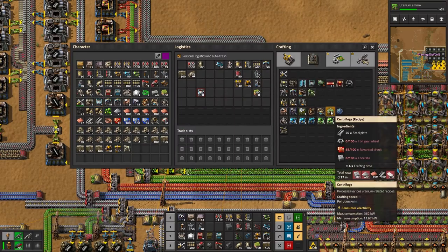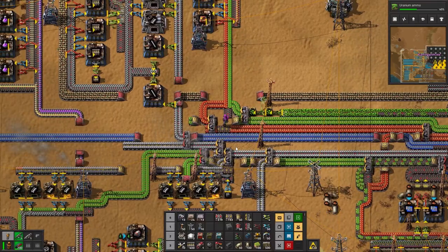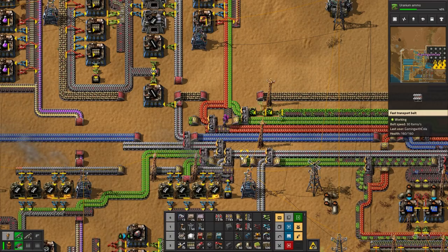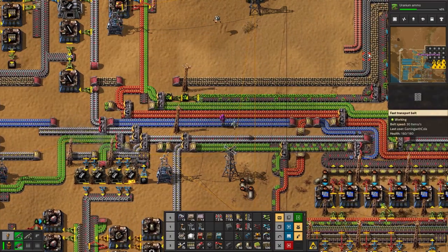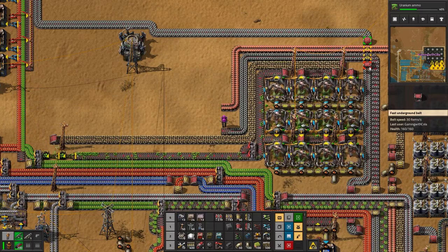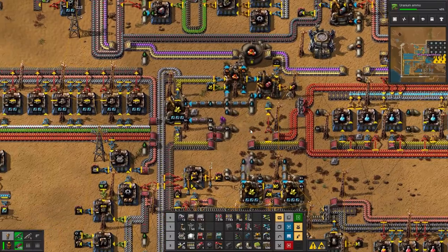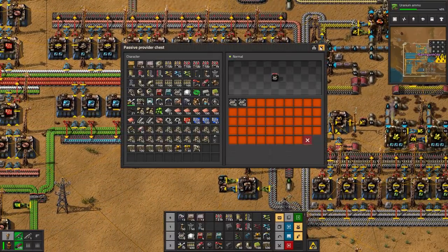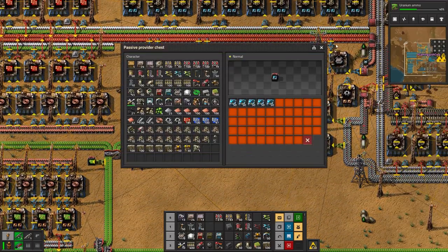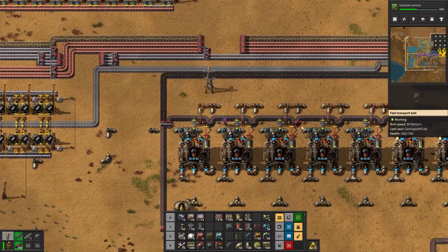What we need to do is build a centrifuge. I need 100 iron gears, 100 advanced circuits, and 100 concrete. Luckily I started building concrete a while back - I was going to put it all over the base to make it look nice. We need to get to 100 of those and then I'll go get some concrete as well. You're still making roboports - lovely. You're still making speed modules - lovely.